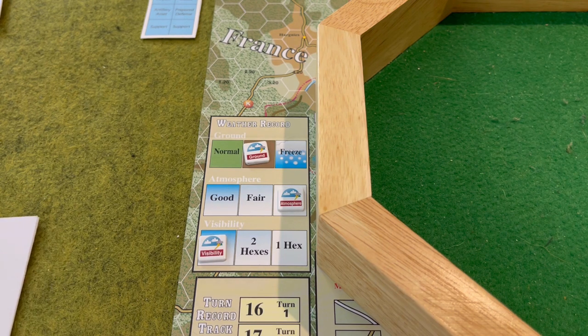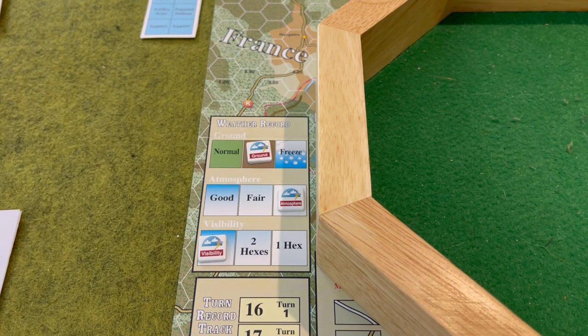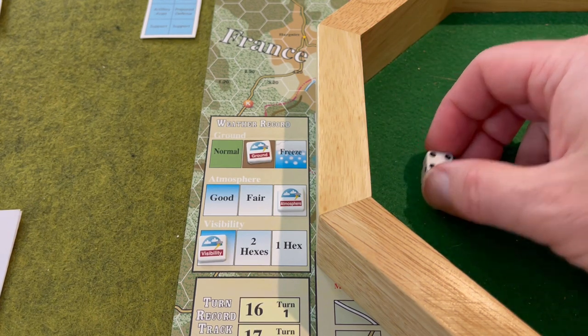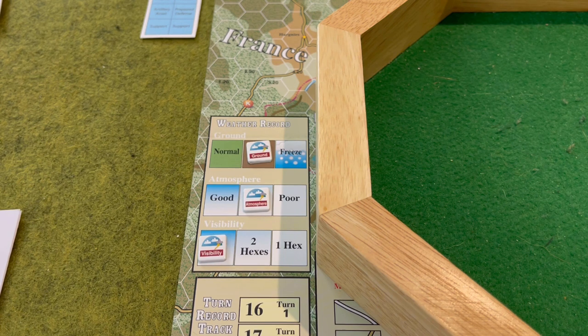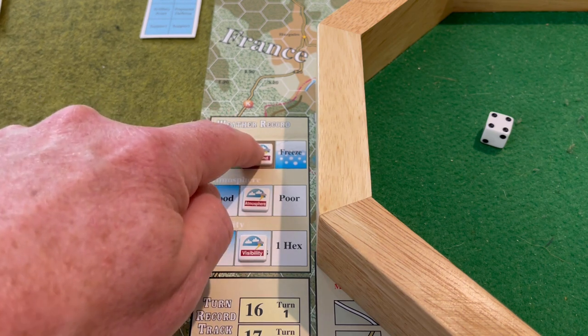Looking at the weather chart, the ground condition last turn was mud. Rolling one die — a four — gives us mud or freeze. It won't freeze until the 23rd of December, so we're looking at mud again, which is bad news for the Germans and good news for the Americans. With a mud atmosphere, we roll for visibility and get a four, giving us a fair atmosphere with two hexes of visibility, and mud ground conditions.